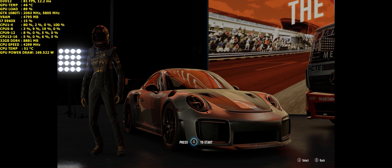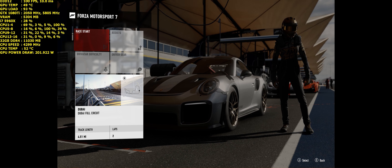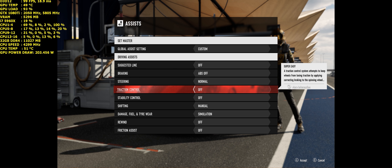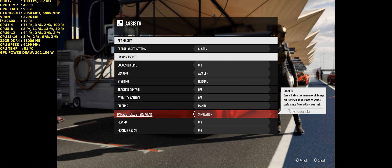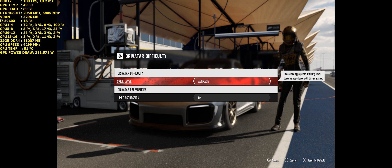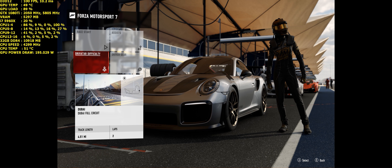I'll be driving the Porsche 911. Jumping into the race, I'll quickly show you the in-game settings. For assists, I'm not using any driving assists such as suggested line, braking, steering, traction control, or stability control. I'm manually shifting gears. Damage, fuel, and tire wear are at simulation level. Rewind and friction are both disabled. Driver difficulty, which is pretty much the AI difficulty, is on average, and I've also got limited aggression on by default, which stops them from driving dirty.